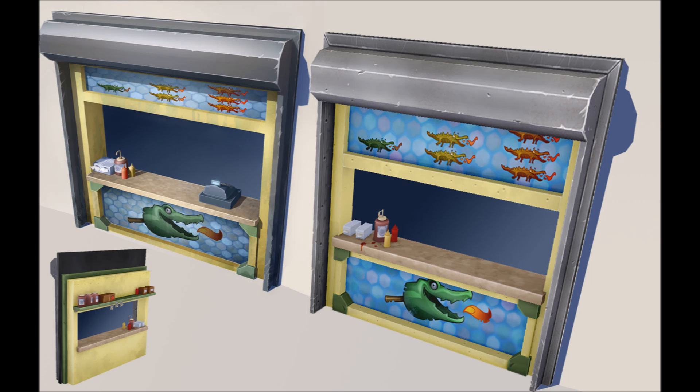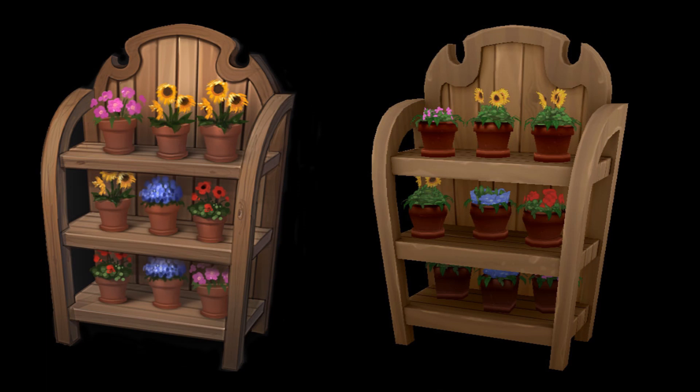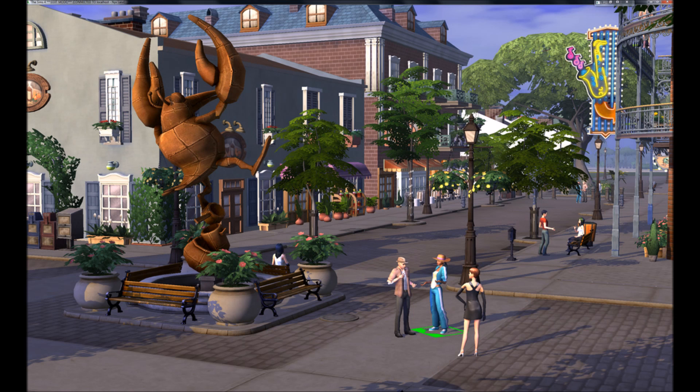Let me know what you think about that probability in the comments down below — if you really think that Dine Out and Get to Work were supposed to be one thing. And then this is just a shelf with some flowers. We definitely do not have this kind of display shelf, and I don't think we can sell flowers like that.